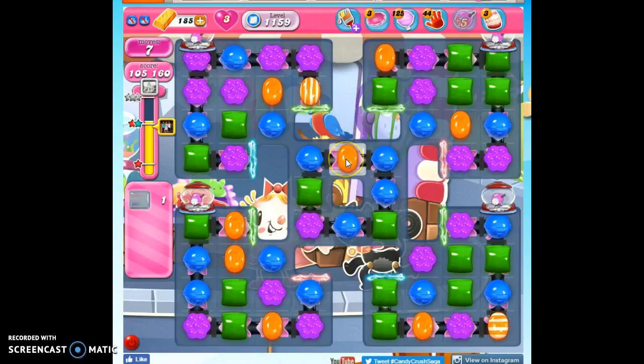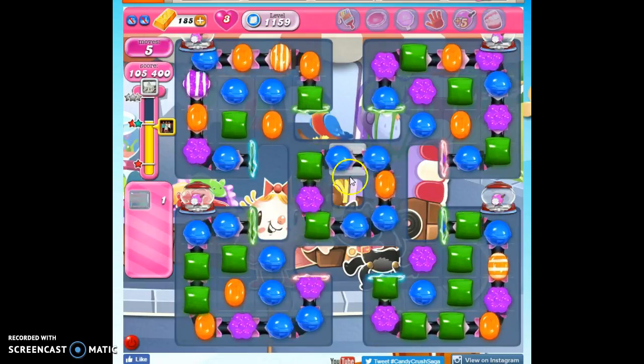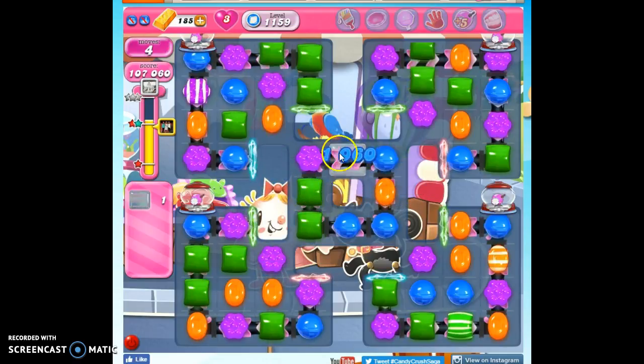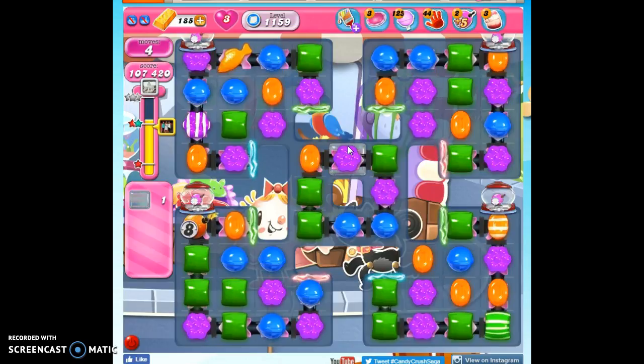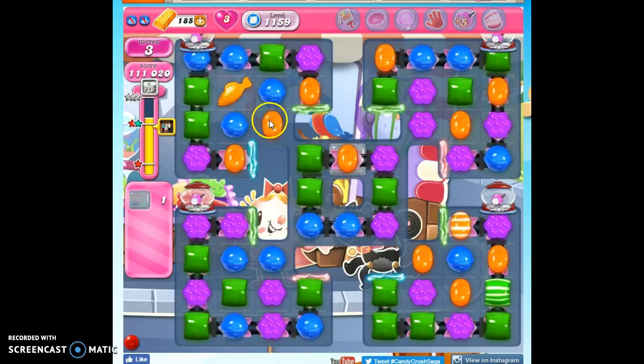So I have one jelly left, and I've got blue set up on this board. Let's make a move here to bring things through. There we go. And now I'm guaranteed to win — because if I don't win by any other means, I'm going to take a lolly hammer and hit that thing. I have a fish on the board. Come on, fish. Detonate.